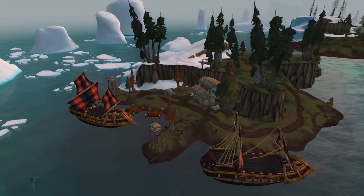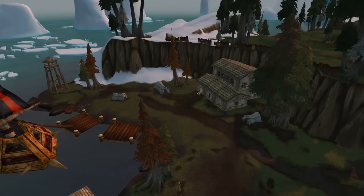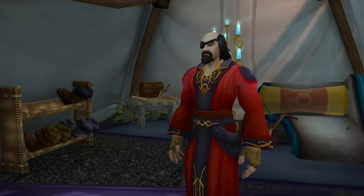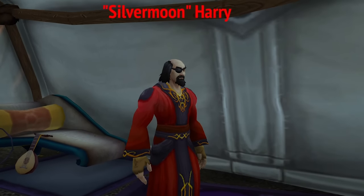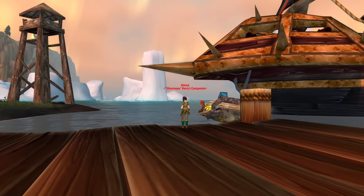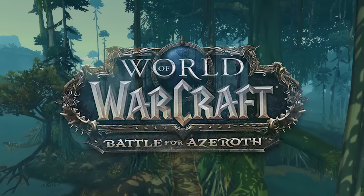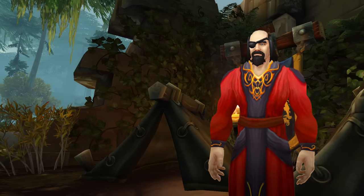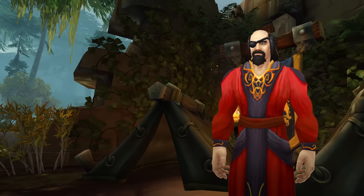Speaking of pirates, on the nearby island called Scalawag Point, we can find a new favorite pirate that represents half of the Horde player base — it's Silvermoon Harry. Silvermoon Harry is a human who is obsessed with blood elves, as we can see with his lovely dress and tent decorations. Harry even has a girlfriend named Alanya, who he will only talk to if she wears a blood elf mask. Silvermoon Harry later returned in Battle for Azeroth to help establish Fort Victory for the Alliance, under the assumption he'd be working with blood elves. Instead, it was blood trolls.